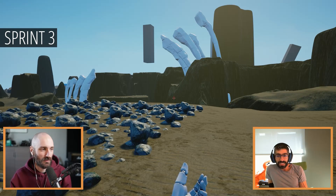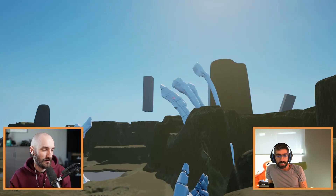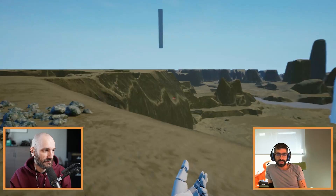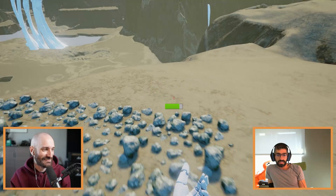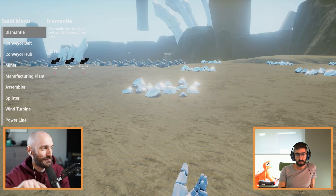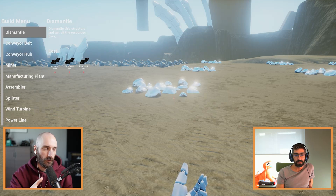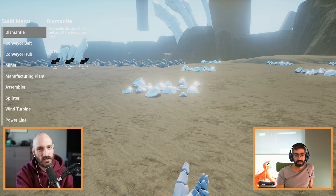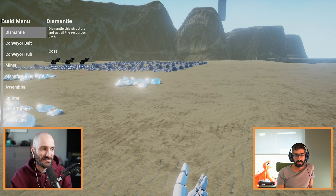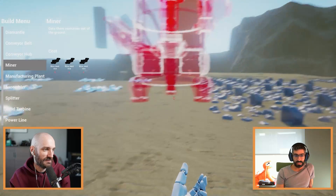There's a huge leap between the second sprint and the third sprint. Now we have more of an environment — you can see the rib-looking structures we still kind of have in the game. There's a huge canyon and a jetpack. The build menu is on B. We used to have a build gun that was an actual piece of equipment you held — you'll see that later. Dismantling was part of the build gun and still kind of is in the backend — every time you dismantle, you're actually equipping the build gun behind the scenes even though you're not seeing it.